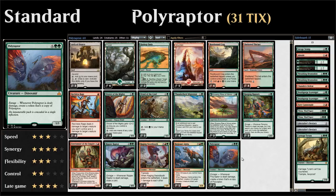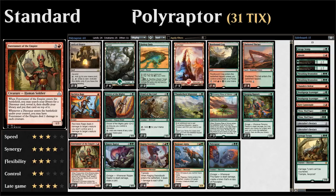Polyraptor combines very nicely with Forerunner of the Empire, a four-mana 1/3 that when it enters the battlefield lets us search our library for a dinosaur and put it on top. So if we don't have a Polyraptor in hand, we can search one up. Whenever a dinosaur enters the battlefield under our control, we may have Forerunner of the Empire deal one damage to each creature. So as long as you have a Forerunner in play and play out your Polyraptor, you can make a total of eight copies in that very same turn. Polyraptor's Enrage ability triggers, resulting in an additional copy entering the battlefield, which then also triggers the Forerunner once again.